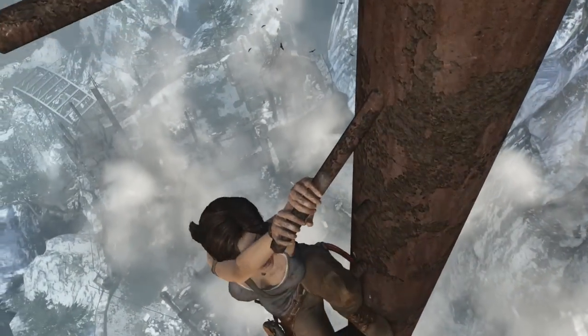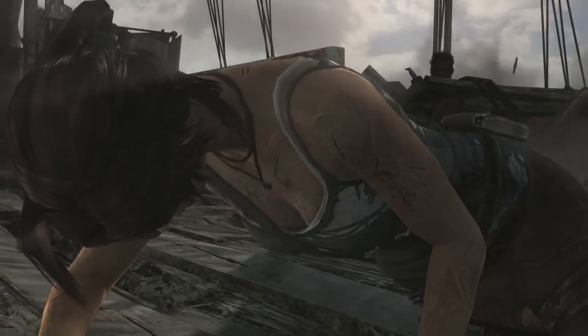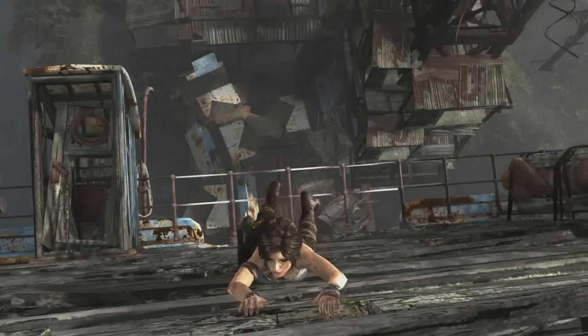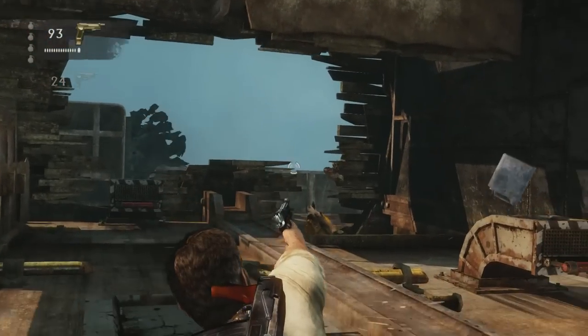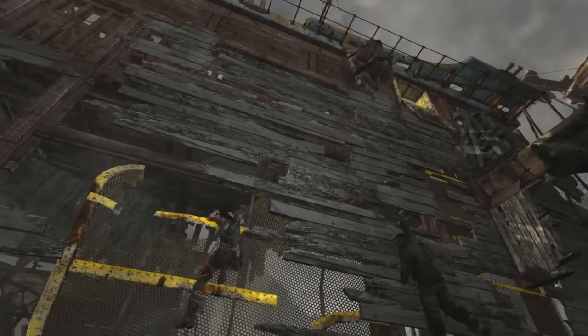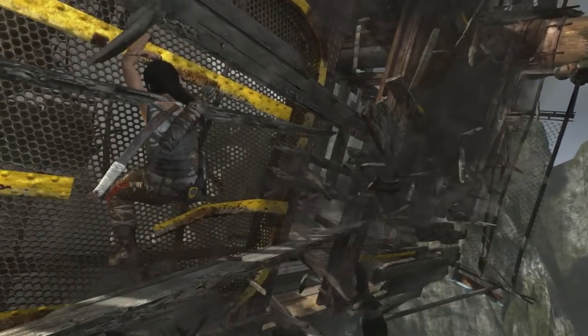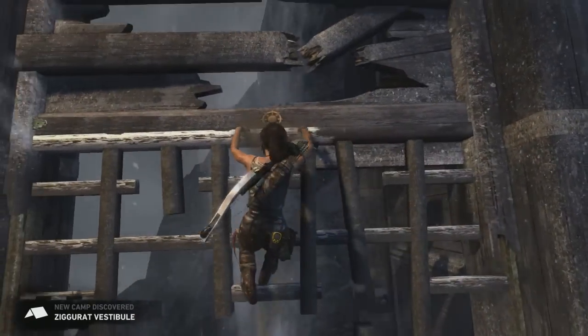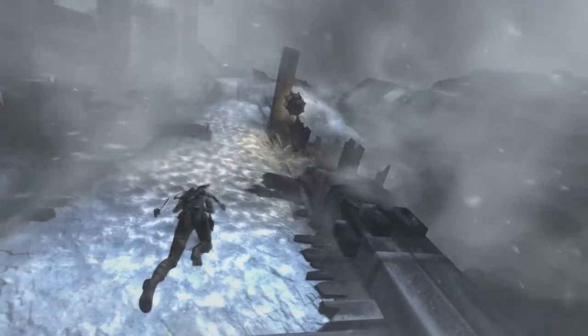The 2013 Tomb Raider reboot suffers from this stuff all over the place. One in this ship set-piece actually removes tension — it looks like you're going to have to climb the ship while getting shot at by enemies, Uncharted 3 style, but then the game does away with this mildly interesting gameplay scenario by having this guy die as quickly as he shows up. There's one near the end of the title that's just absurd — there's so much bombastic music and intense conditions around you, but all you're really doing is climbing up a straight surface.